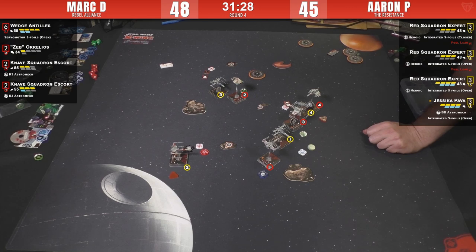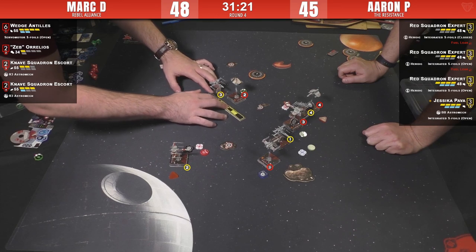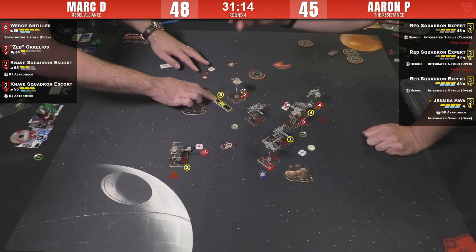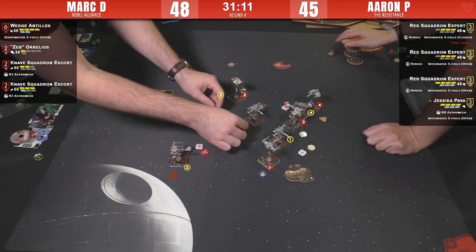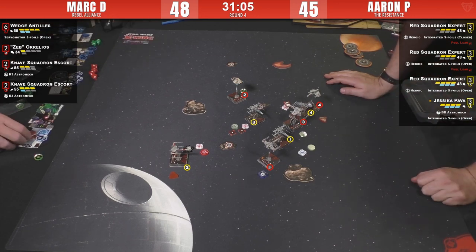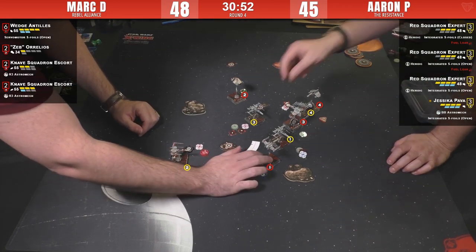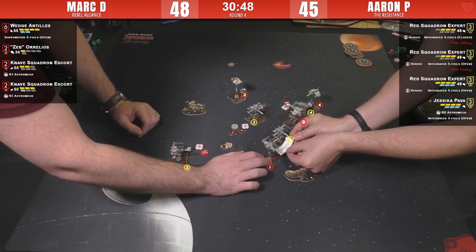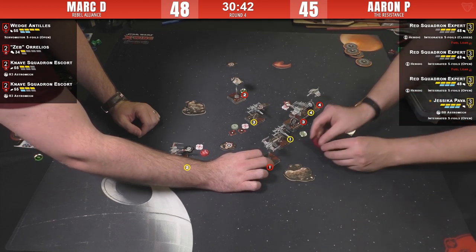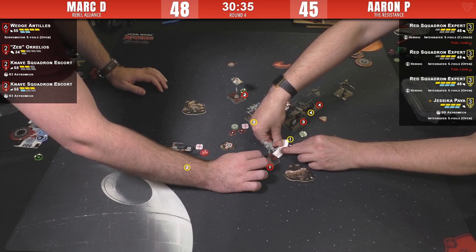Jess might be close enough to T-70 number one now. Here comes Wedge and a T-70 coming in for the fun — a good old-fashioned knife fight. Aaron's not getting blocked, just getting in there, takes the focus. Players talking post-move: Aaron thought Mark might do a K-turn, and Mark was saying in his play style if there's even a 20% chance of being blocked he doesn't do it — especially for a red maneuver. Smart play: don't risk taking stress for no reason.